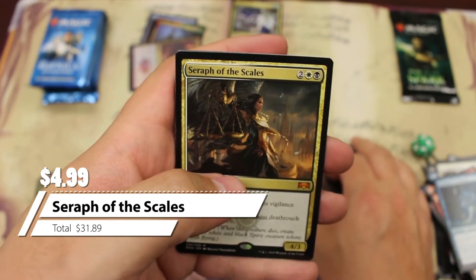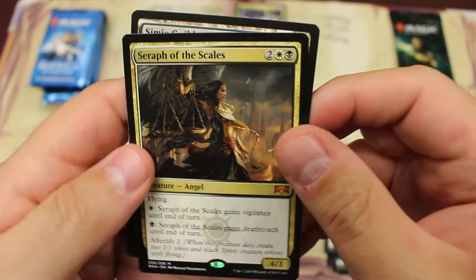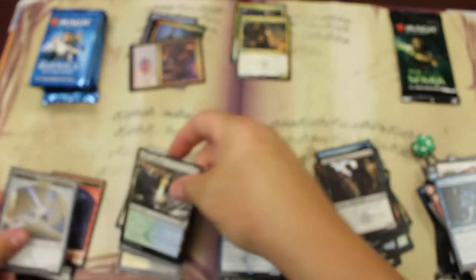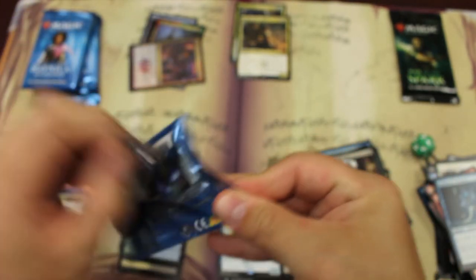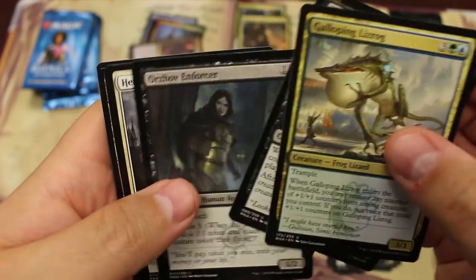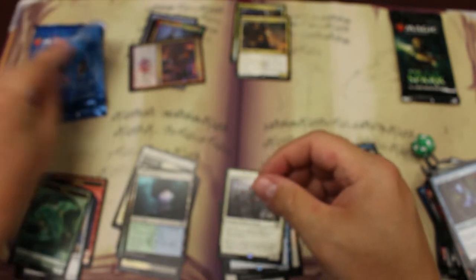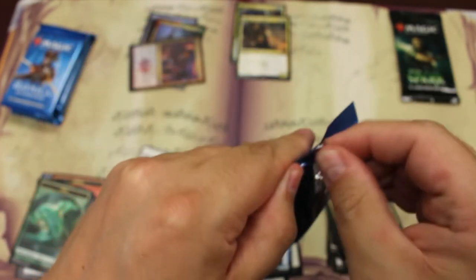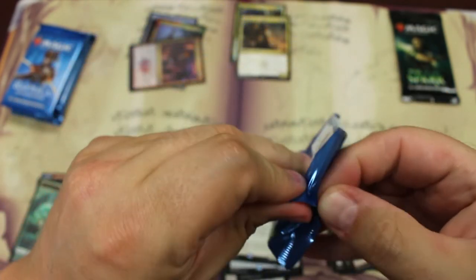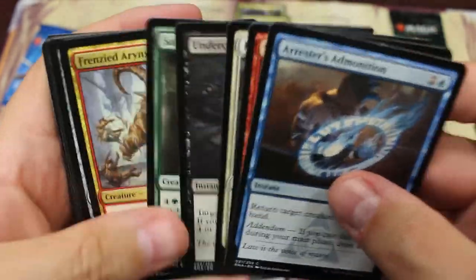Our second mythic — this is a five dollar mythic. Like I said, the Hydroid is the best, and then the rest of the mythics are actually all under ten bucks. But a nice little five dollars right there, so we are over halfway to getting our money back. About four packs left — we just need one good rare or a good foil. I don't know if we should expect another foil rare or mythic out of ten packs. We already got one out of ten, so I won't expect it but it'd be interesting to see.